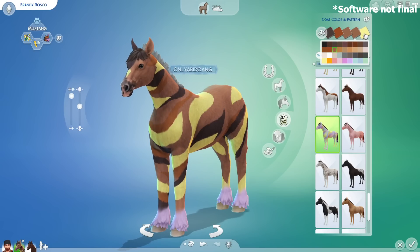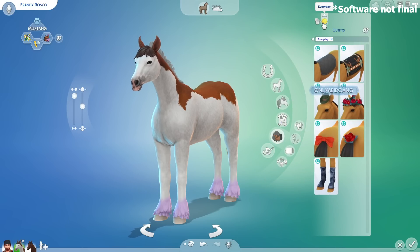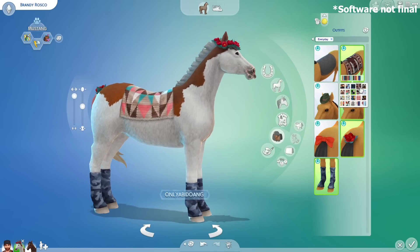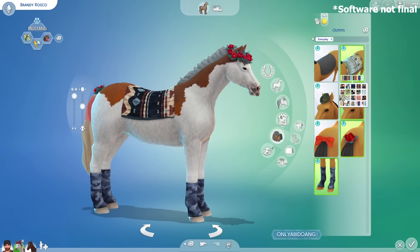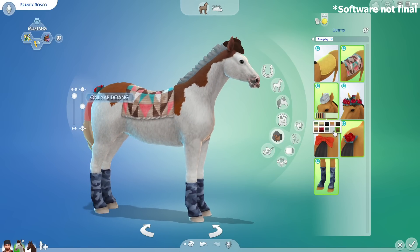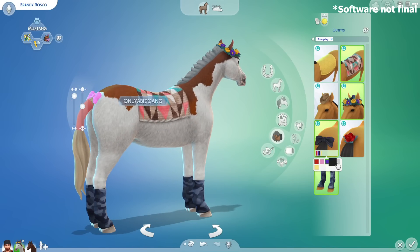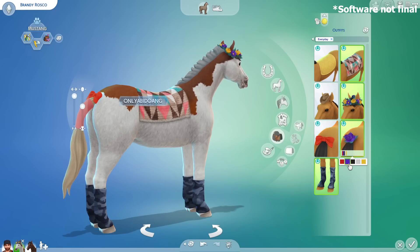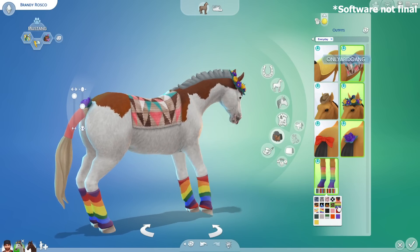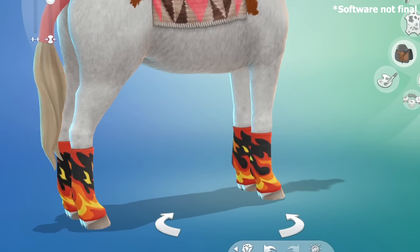Before the best part, let's look at the horse outfits. Horses have two outfit categories: everyday and riding. For accessories, there are two types of horse blankets — one plain colored and one with unique patterns in 20 different color swatches. They can also wear a cowboy hat, a flower crown with different colors, tail accessories like a tail ribbon or flower, and leg socks with tons of swatches — including a fiery looking one that makes them look like a Guy Fieri fan.